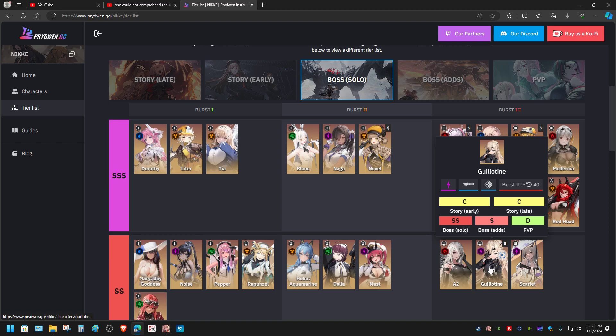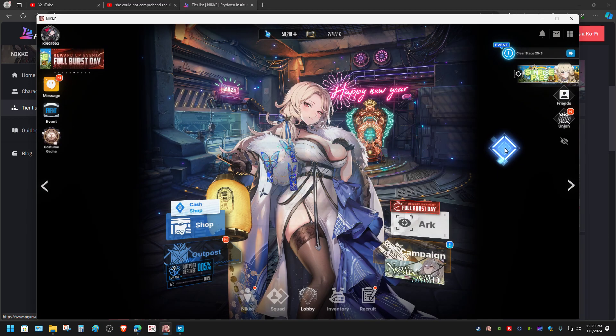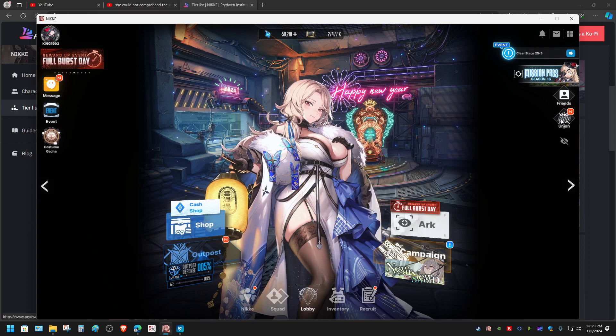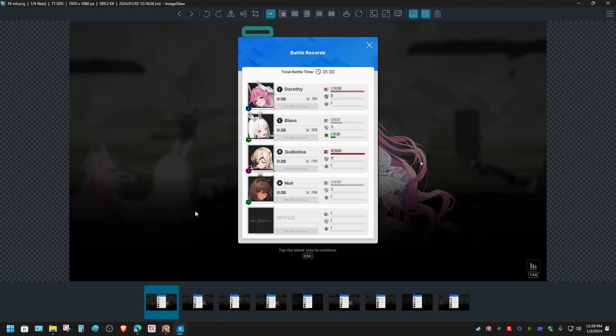Here is the thing: if the boss character gets a high amount of damage from this DPS character, then this DPS character can also do a lot of damage to the mobs of those stages. I went to the union raid shooting range to actually do the benchmark, and here is what I found.